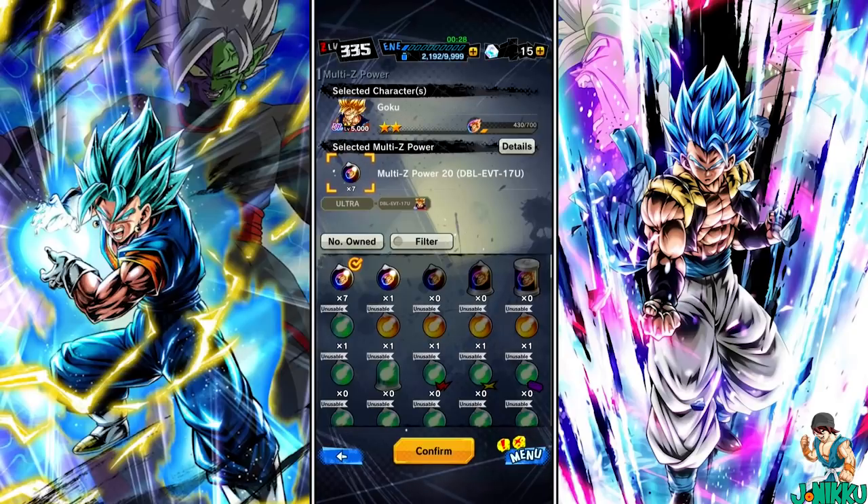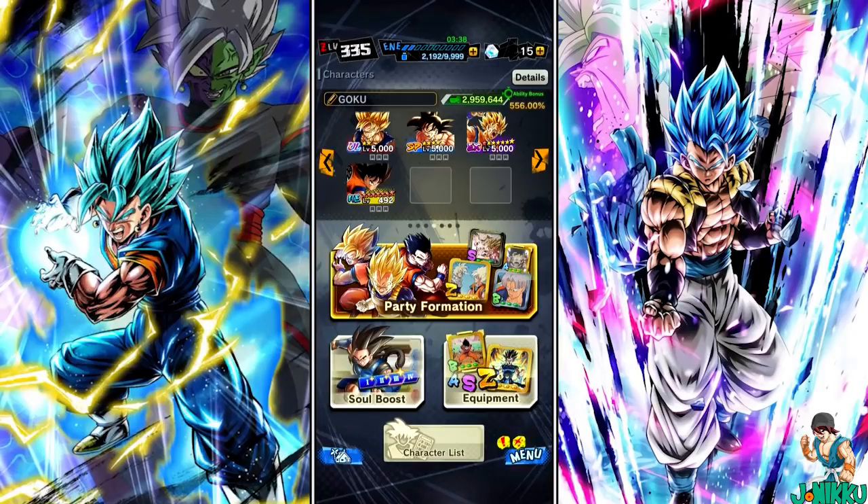Multi Z power is usually purple, green, or even gold. But Ultra Super Saiyan Goku's Multi Z power was the first one to be black and to have a Z power in the middle of the Multi Z power. The icon for Hero, Extreme, and Sparking don't glow or shine, but Ultra Rarity it does.